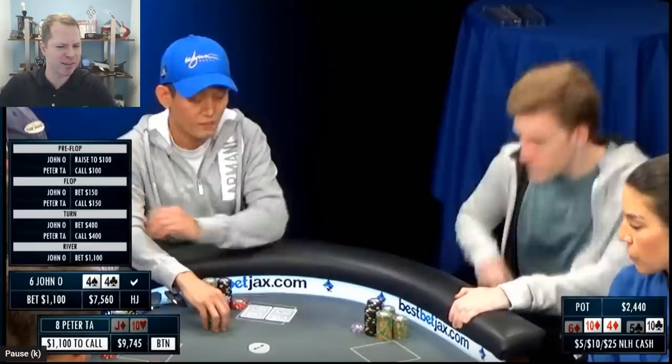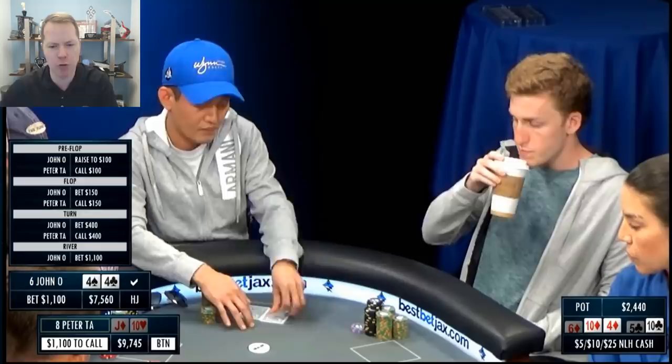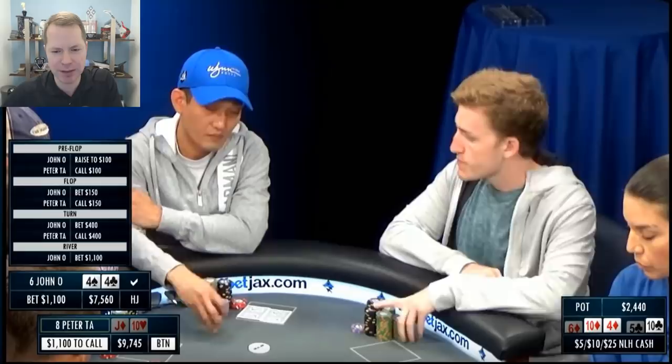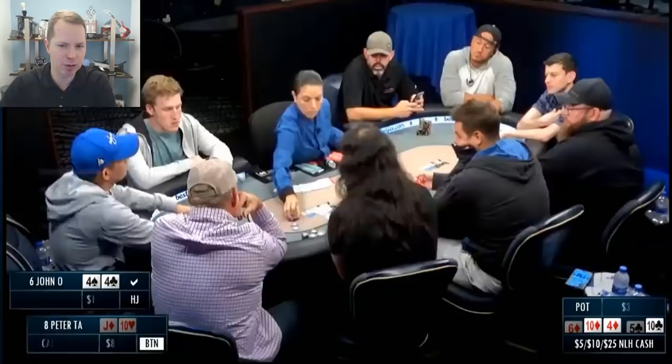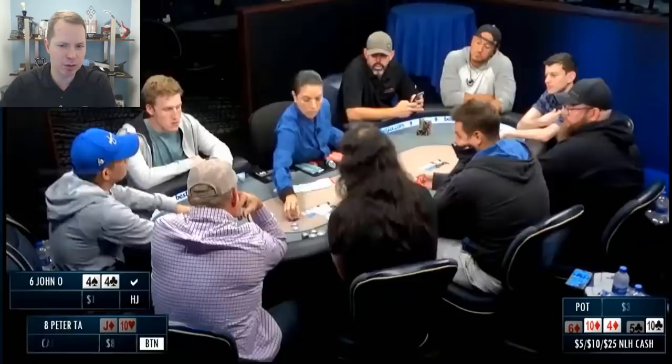Jon bets $1,100. I think this is just a tough spot for the jack-10 — seems like an easy call to me. You lose to flushes, but you beat overpairs that may value bet, and you beat ace-high bluffs. Peter does call. I think Peter played this hand fine besides the preflop call. Whenever you have top pair in this spot, it's a marginal made hand you need to call — same thing on the turn. And on the river, Peter did a great job recognizing this is not a nut hand. If you raise here, what's going to call you? Flushes, boats, and good tens — so there's absolutely no purpose in raising whatsoever. I'm very glad Jon did not make the mistake of betting something like $300, thinking 'I really want to get calls so I'll bet only $300.' That is not a good strategy. You definitely want to be betting bigger in spots where your opponent's range is either a very good made hand that you beat or ace-high that's going to fold to any bet.